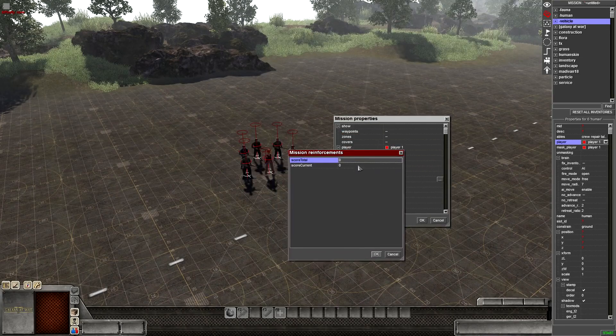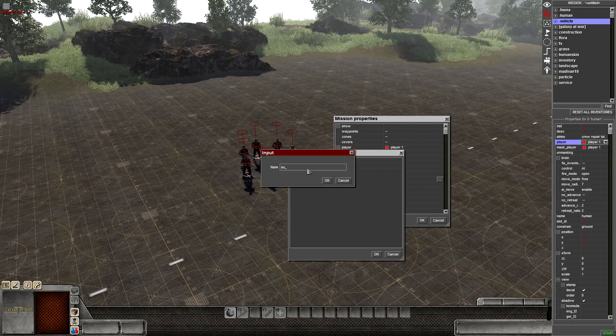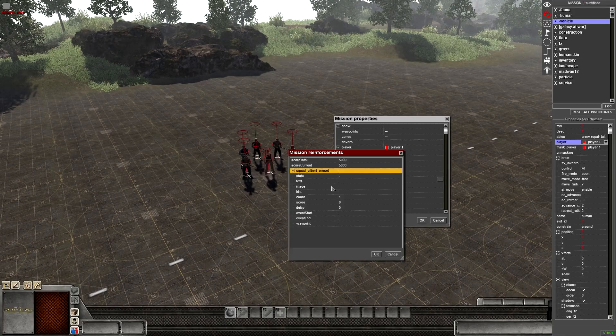Go to reinforcements and open the mission reinforcement prompt box. Score total is how many points you can get up to - maximum 5000, which you'd see in a skirmish mission. Score current is how many you start off with, and again it's going to be 5000. Then left click deselect, right click in the blank area, add an insert, and we're going to call this squad_gilbert_preset.